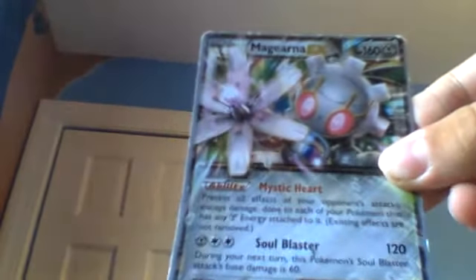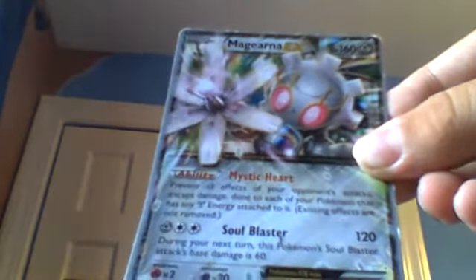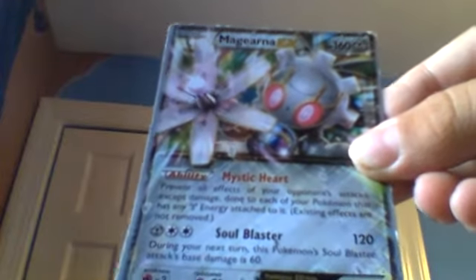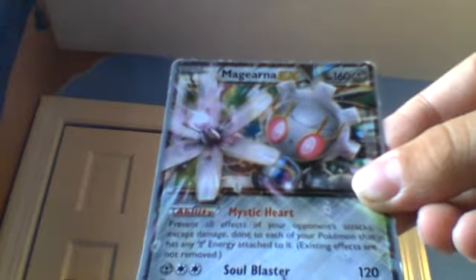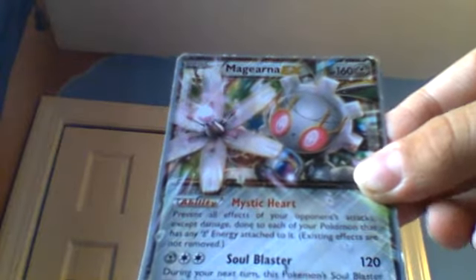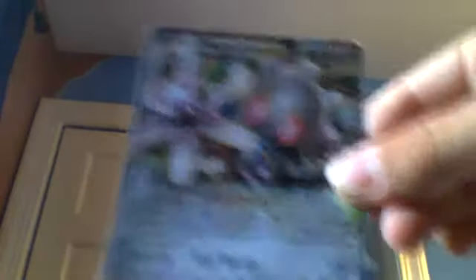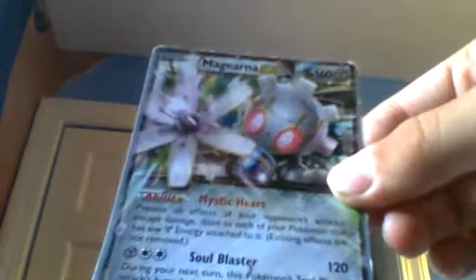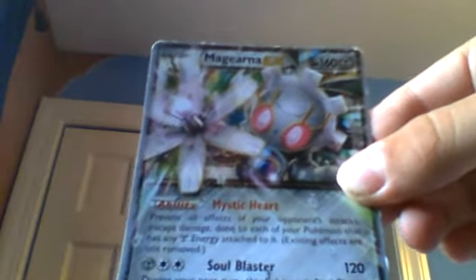Next we have a Magna Rana EX. Its ability is Mystic Heart: prevent all effects of your opponent's attacks, except damage, done to each Pokémon that has any Robo Energy attached to it. Existing effects are not removed. And its attack is Soul Blaster: 120 damage. During your next turn, this Pokémon's Soul Blaster attack's base damage is 60.